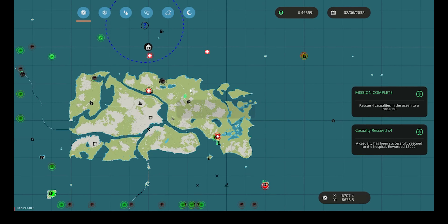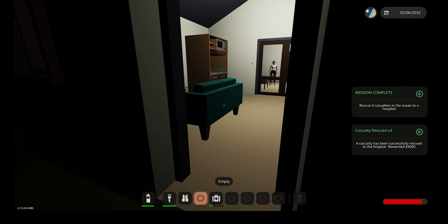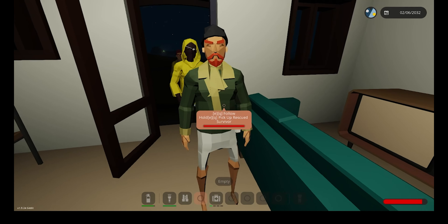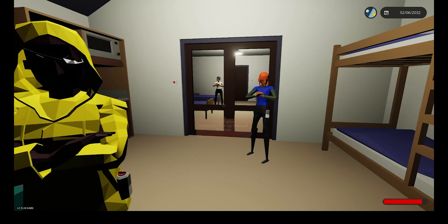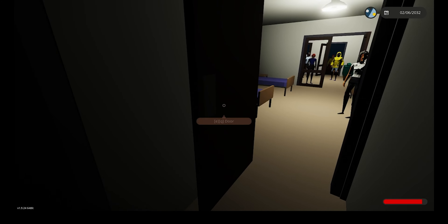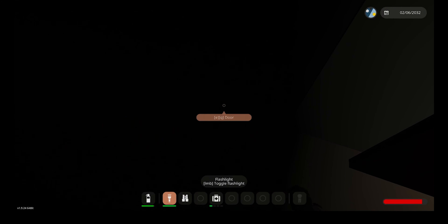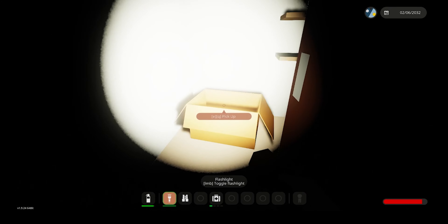Okay, mission complete. Now we can evacuate the one person who wants to leave. The rest of them want to get hit by a tsunami or something. But anyways, who is it? Oh my God. What? I think I should really install some lights back here.